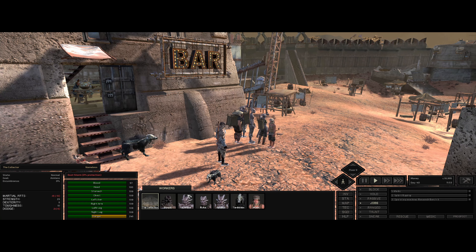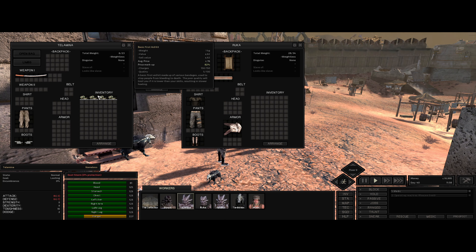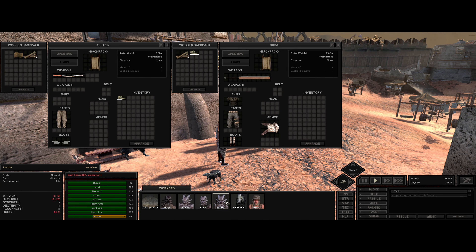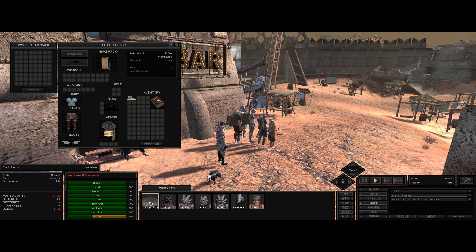Telamina, you've got all the first aid equipment. Let's give some out to Ruka. I think Dijon probably needs one, and I'll give one to Muto. Muto's got the standard first aid kit. Ostrin has some as well. Everyone is now equipped with first aid.